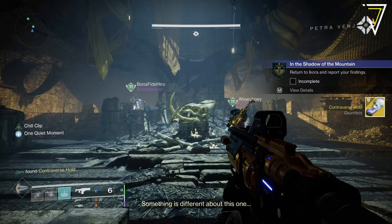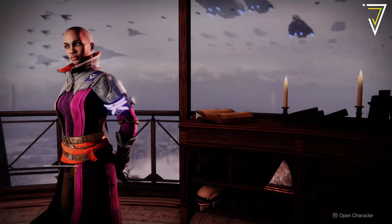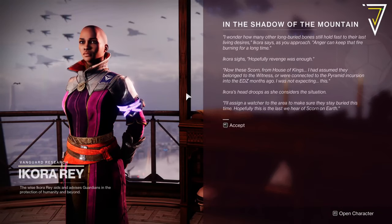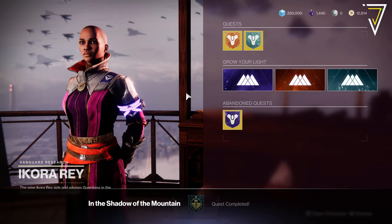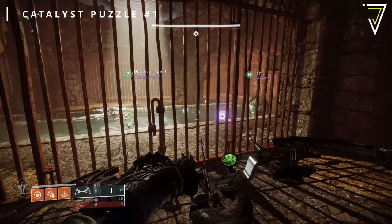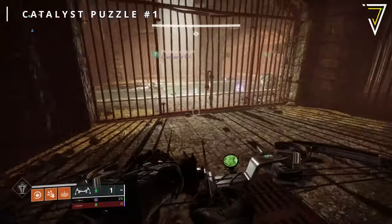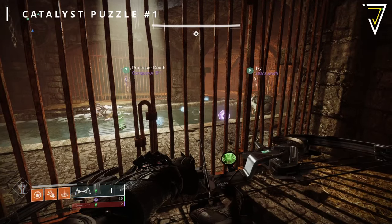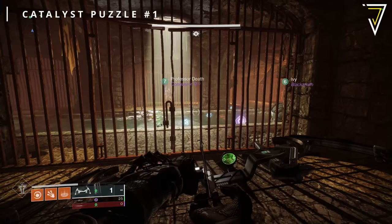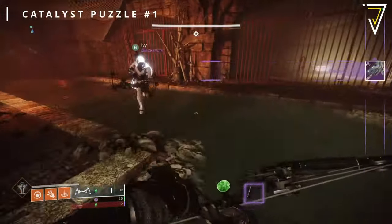Upon concluding that quest, if you already have the Buried Bloodline exotic sidearm, you can start working towards its catalyst. You need to finish that quest first, otherwise the taken blights you need to shoot will not appear in your runs. With that quest out of the way, there are three small puzzles to finish in Warlord's Ruin — for each one you'll need to find and shoot a blight.